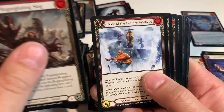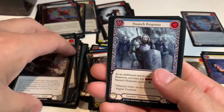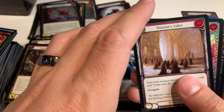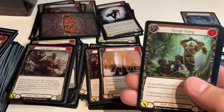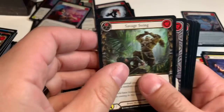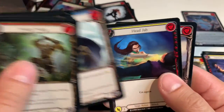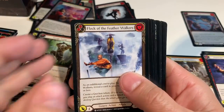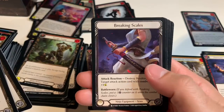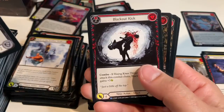Regurgitating Slog, Flock of the Feather Walkers, Nimble Strike, Raging Onslaught, Iron Rot Plate, Staunch Response. Warrior's Valor — that's some pretty artwork. Crush Confidence foil. Savage Swing, Debilitate, Primeval Bellow, Emerging Power, Driving Blade, Head Jab, and Nature's Path Pilgrimage. Flock of the Feather Walkers, Pummel, Pummel again in the other color, Wounded Bull. Breaking Scales, Flick Flack, Blackout Kick.